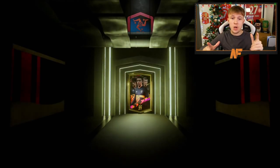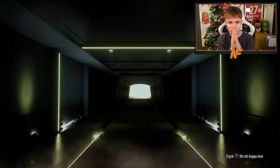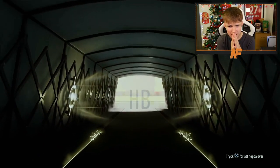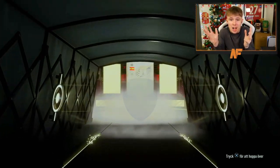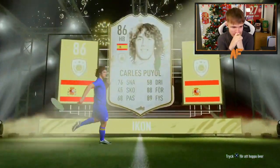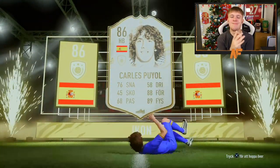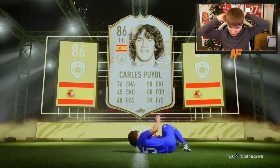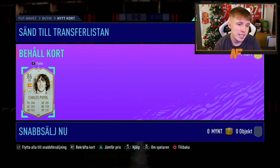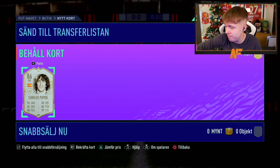Shout out to the boy Emric. Icon pack — first one we've opened from the swaps. Make it a big one. First base icon pack open from Icon Swaps. Carlos Puyol in the first one. Apparently he's fairly decent, but I think that's the right-back version — that's the only issue.